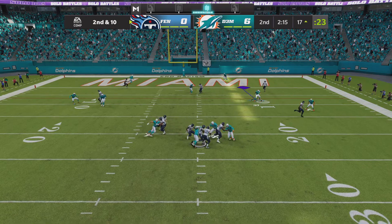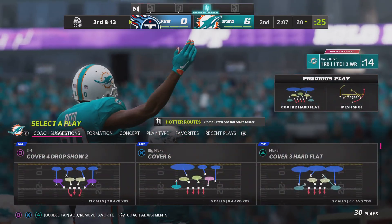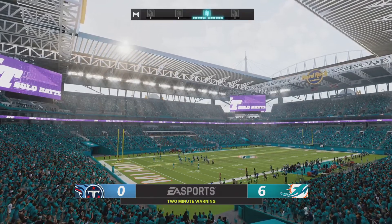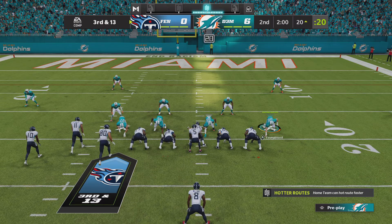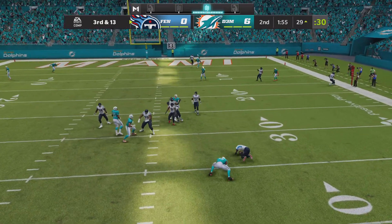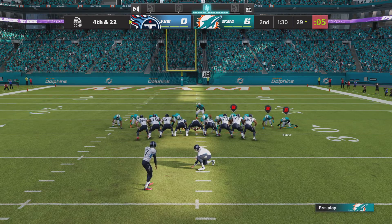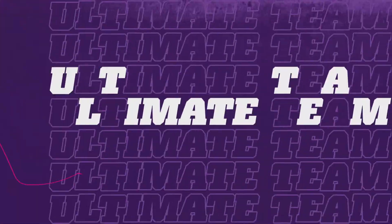Throwing again on second and 10 — Bridgewater is brought down at the 20-yard line by former third overall pick Quinnen Williams, who picks up his second sack of the afternoon. Bridgewater has been under constant pressure and these sacks are starting to pile up. If they want a realistic chance in this one, they've got to change their blocking assignments and keep him upright. If he's on the deck constantly, they've got no chance to win this game.